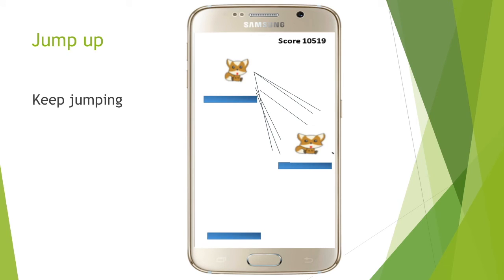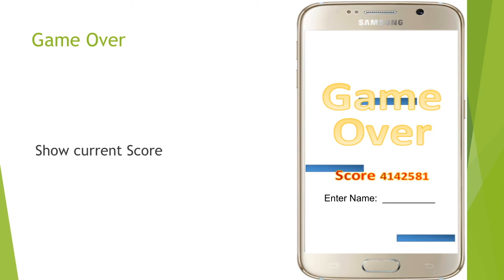The character jumps up automatically when it lands on a platform and then falls down. When it lands on a platform, it jumps back up. If it jumps up and doesn't land on a platform — meaning it falls down — then the game is over.